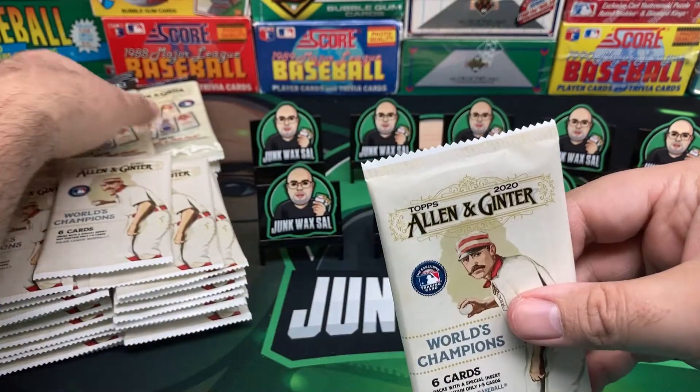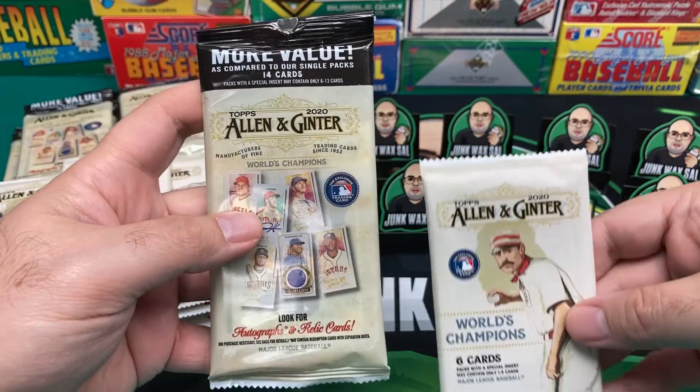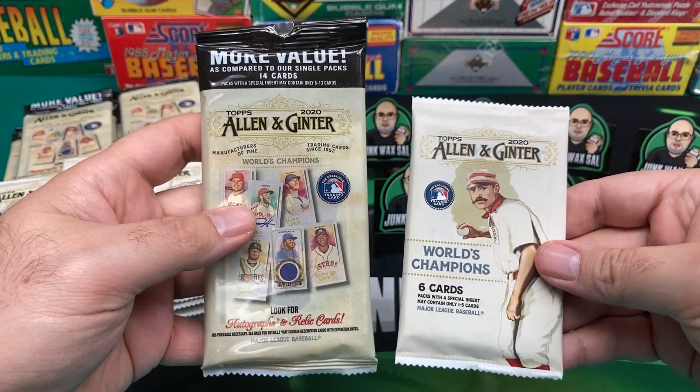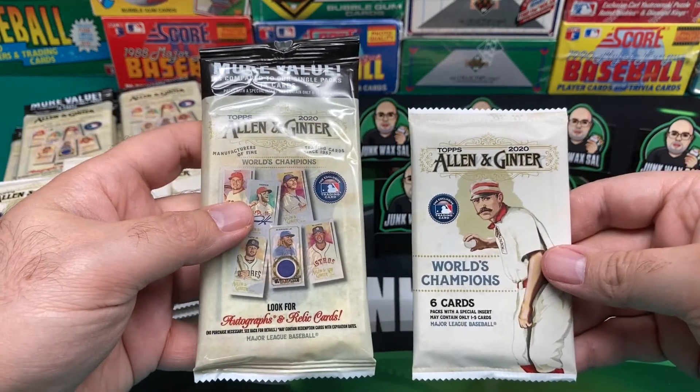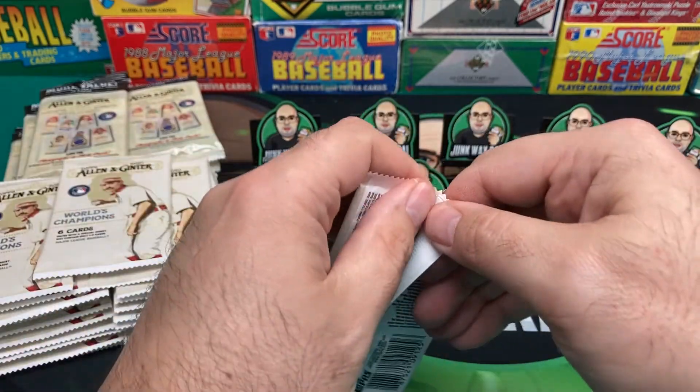So here we are, let's go ahead and get started. Check out this brand new product. We have the Value Pack which has 14 cards and then the Gravity Fed Retail Pack which is six cards. Let's take a look and see what we get.